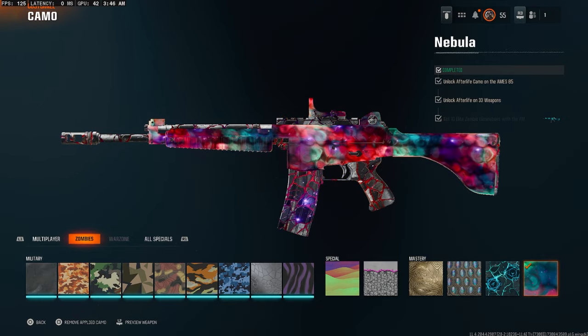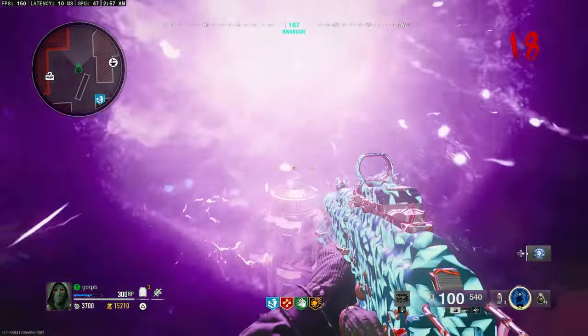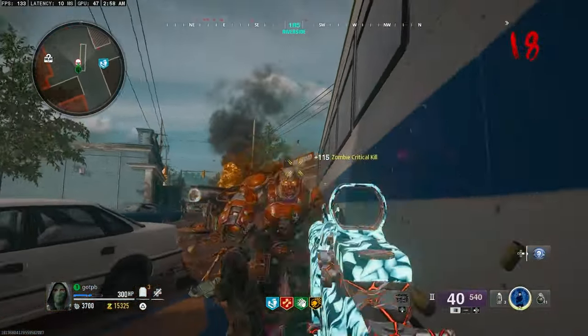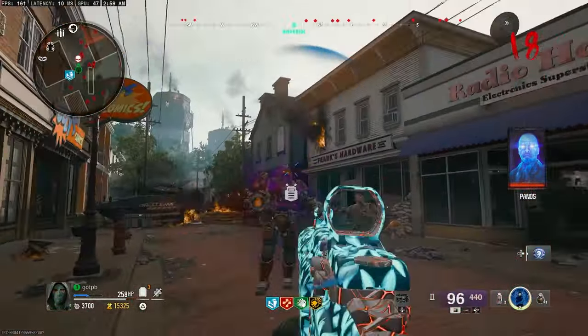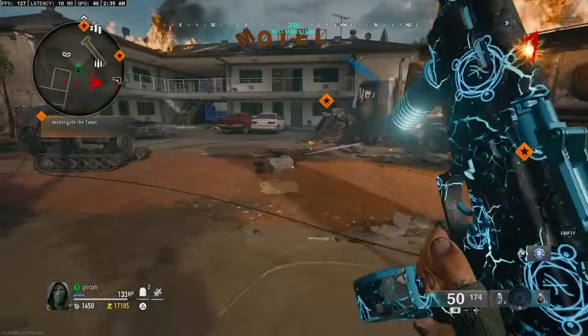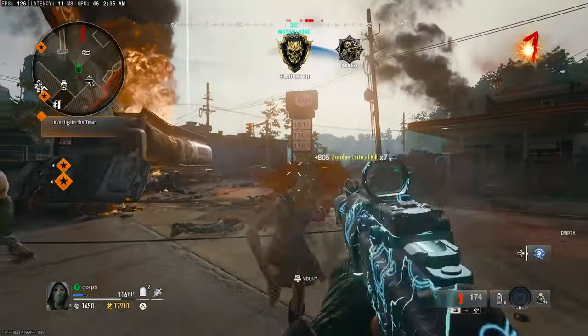There's a step on Liberty Falls in the Easter egg where you can get an elite — which is either a mangler or an abomination — but they're red so they count as an elite no matter what, and they're guaranteed to spawn every round. Starting on either round 10 or 11, you can get 10 elite kills by around round 19 or 20, which is super OP. You can be finishing guns in like 35 to 40 minutes.